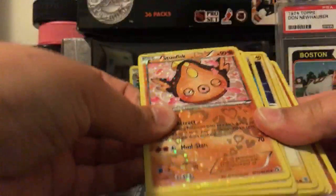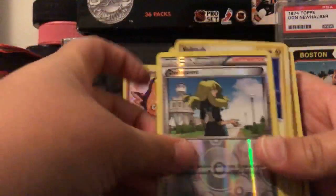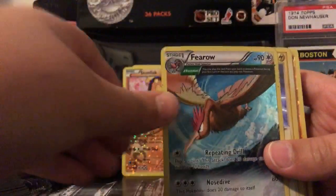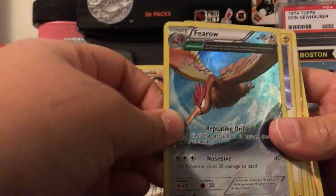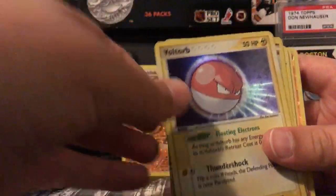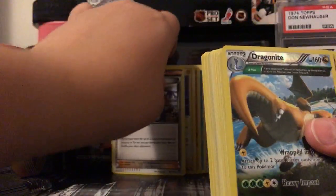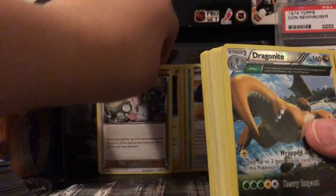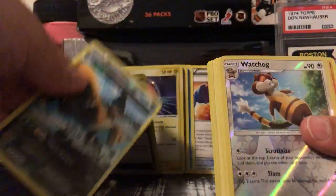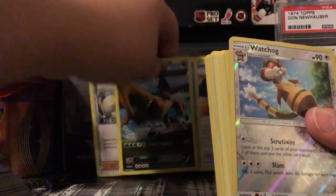That Stunfisk is from the Radiant Collection — one hit! Then a Delinquent, a Fearow which is one of my first Pokémon cards and pretty beat up — and another hit! We're already beating the other stack of cards in terms of hits. Another hit, another hit — we're getting so many hits from this batch!